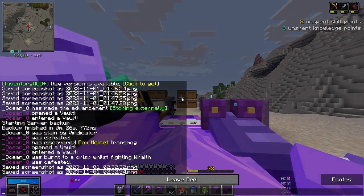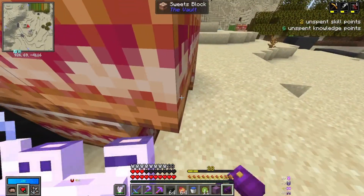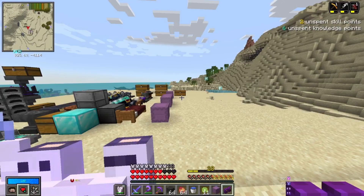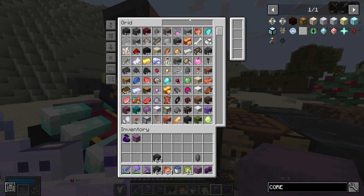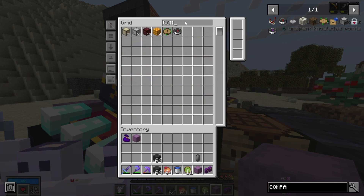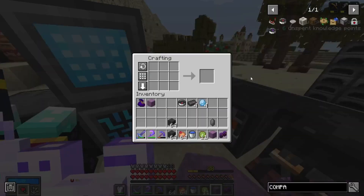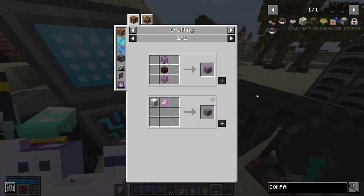Before we attempt another vault, let's make a vault compass - we need a compass, netherite, and diamonds. We need four netherite and four diamonds. Boom - that should help us substantially. I'll also actually figure out my mic situation because it's messing me up. Should be okay. Oh my god, 15 name tags! That's ridiculous.